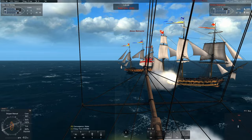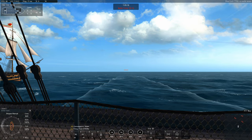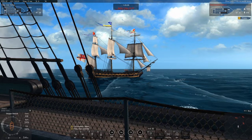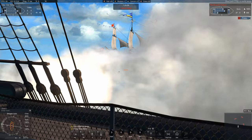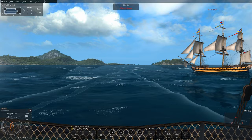Don't get me wrong — the Santa Ana is not a bad-looking ship. But the Christian den Suivende is just better-looking, and it's free. The Santa Ana is 46 euros. And what is it? It's a paint job. That's it. I'm sorry, I'm struggling to see what the point is. Just get Christian den Suivende. Don't bother with the Santa Ana — for 46 euros, it's a waste of money.